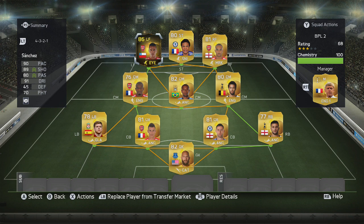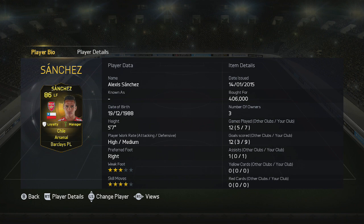When we look at him closer, we'll see he's 5ft 7, high attacking and medium defensive work rates, right footed, 3-star weak foot and 4-star skill moves. I've added a Dead Eye chemistry style to him to boost his shooting and passing. He set me back just under 400k and he's played 7 games for me, getting me 9 goals and 1 assist.